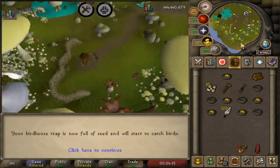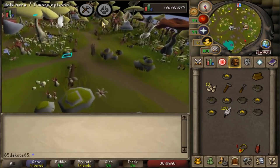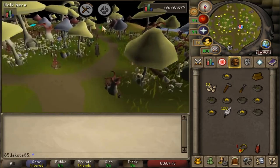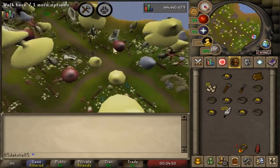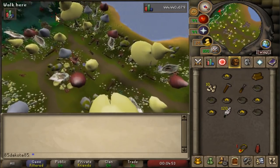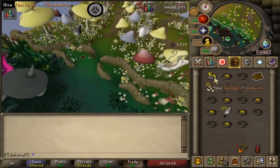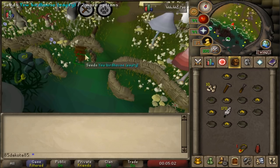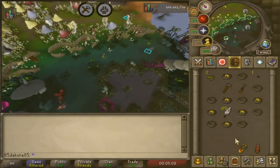With higher tier houses you have a better chance at getting nests, and with four different spots you can get around 1k to 4k Hunter XP per run, taking very little time. It's similar to doing herb runs for passive Farming XP. A lot of players don't enjoy regular Hunter training, so birdhouses get you solid XP over time without having to sit down for hours. Note that the XP per hour while doing Hunter isn't any faster with birdhouses than regular Hunter — you just don't have to grind continuously.